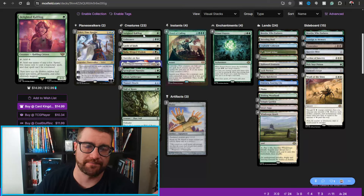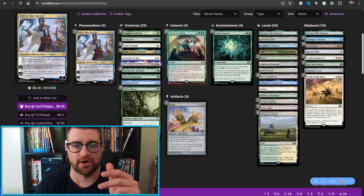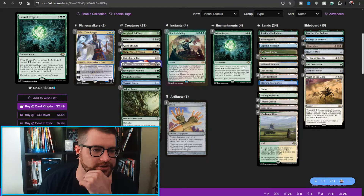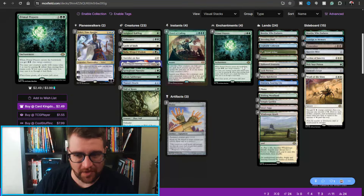We have Wall of Roots as a way to ramp, Delighted Halfling — pretty much the best land-for-elves effect ever — and two Faerie Tabletop Advisors to deal with problematic permanents and prevent your opponent from interacting on your turn. But wait, there's another card: Primal Prayers, a four-mana enchantment. When it enters, you get two energy. You may cast creature spells with mana value three or less by paying energy rather than their mana cost, and if you cast a spell this way, you may cast it as though it had flash. Are you kidding me? This deck is insane.